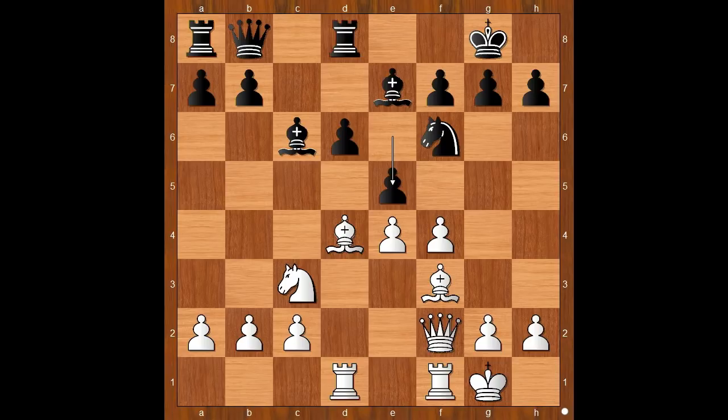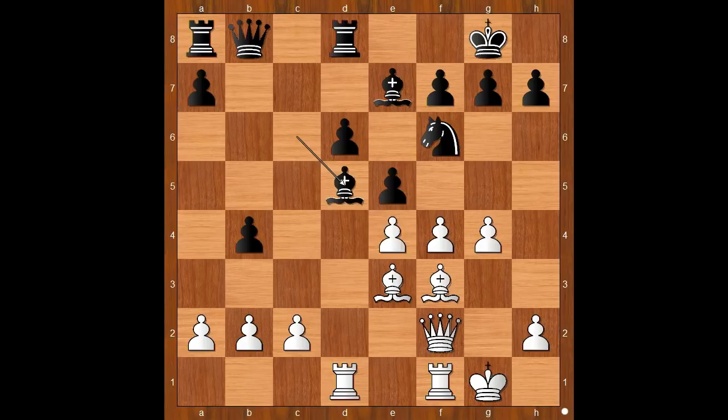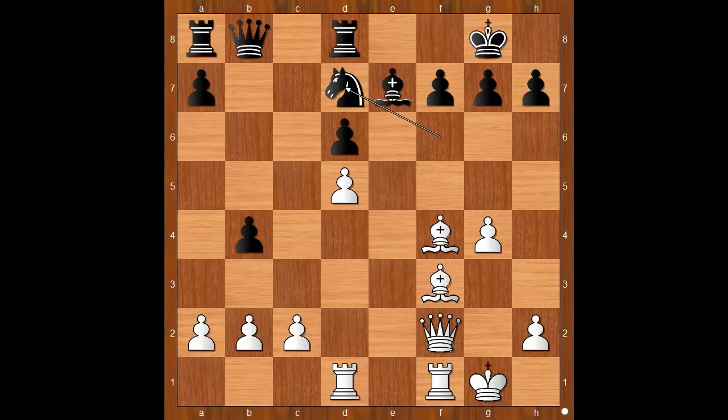Back to our game. So we have bishop to e3, b5, white to move. g4 — is it safe? Yes it is. b4 attacking the knight, knight to d5, bishop takes on d5, e takes on d5, pawn takes pawn on f4, bishop takes on f4. g5 is coming anytime.